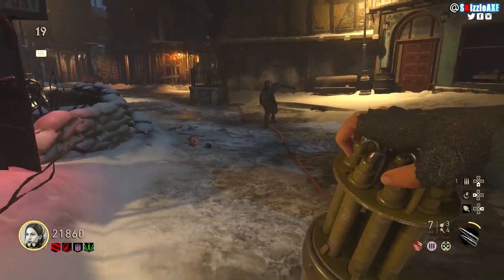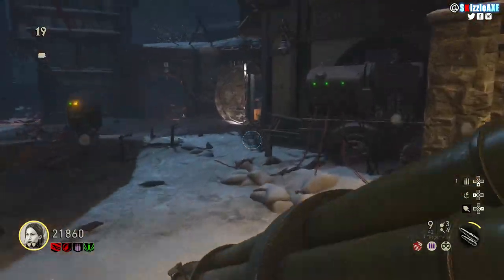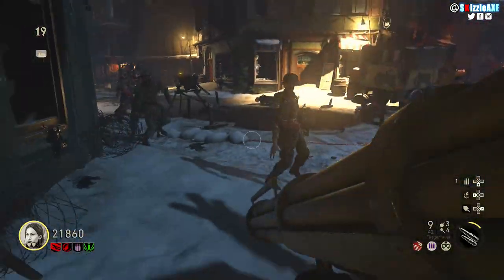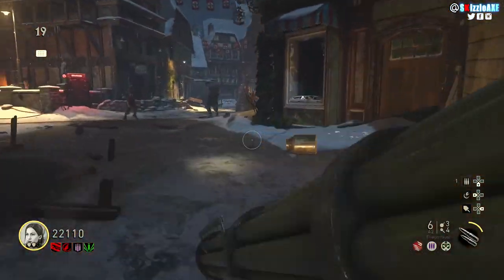Aim down sight and tap R1 or R2 — it depends on what type of controls you have. I use alternative controls so I tap R1, and if you tap that you will spam the hell out of it. Oh my god, this is such a beast of a gun.